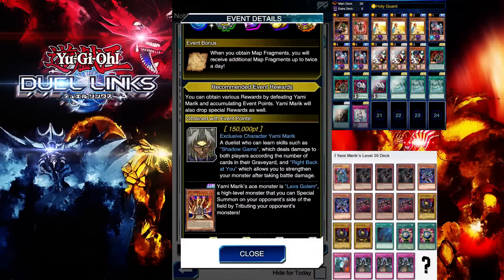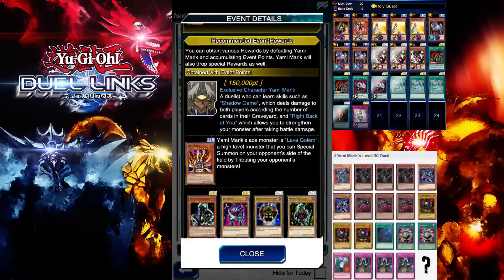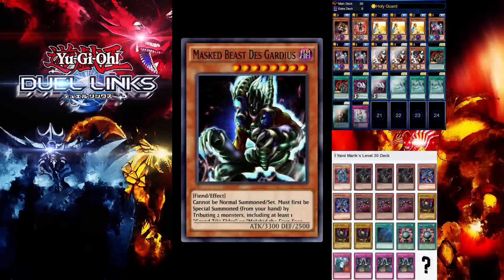Yami Marik can learn skills such as Shadow Game, which deals damage to both players according to the number of cards in their graveyard, and Right Back At You, which allows you to strengthen your monster after taking battle damage. His signature card is Level Golem, a monster you can special summon on your opponent's side of the field by targeting their monster.